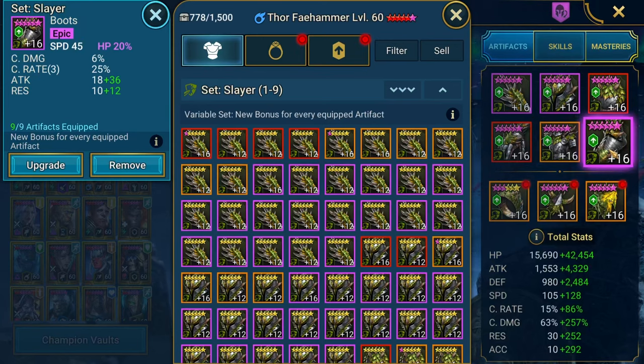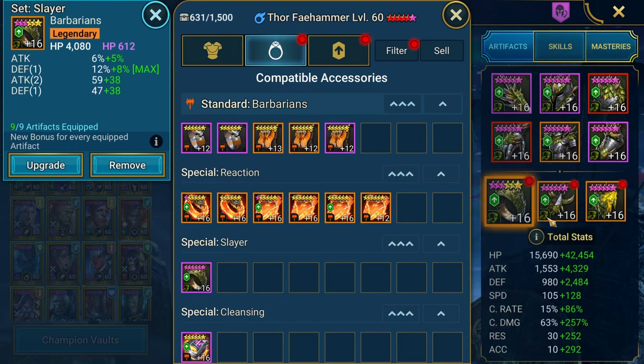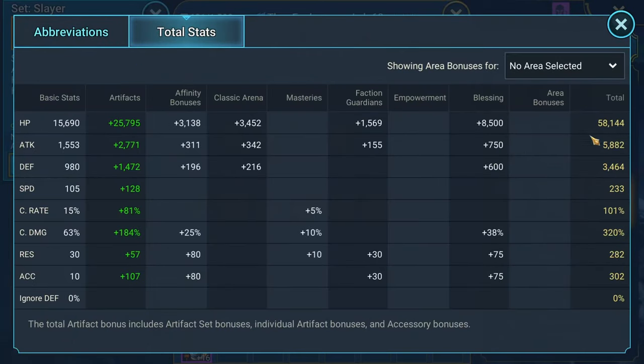You'll notice Ascension is on HP, HP, defense. Thor is naturally a squishy champion — he's a glass cannon. Unfortunately, that means we need to focus down on survivability stats. You see right here, 1500 HP — that's manageable — but the defense is not manageable. He gets hit hard, and that sucks. So we have to focus up on survivability stats: 58,000 HP, 3400 defense.